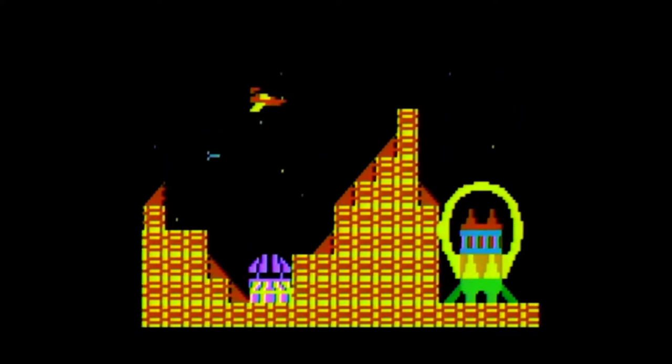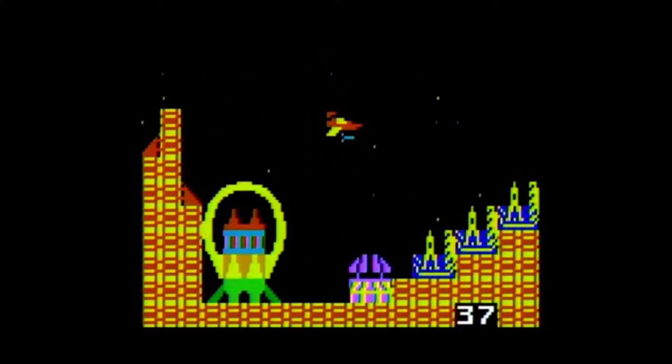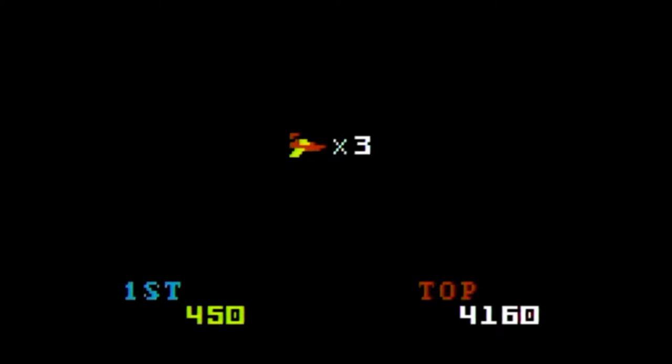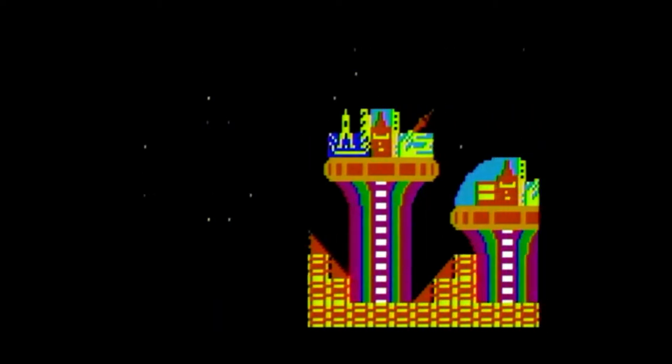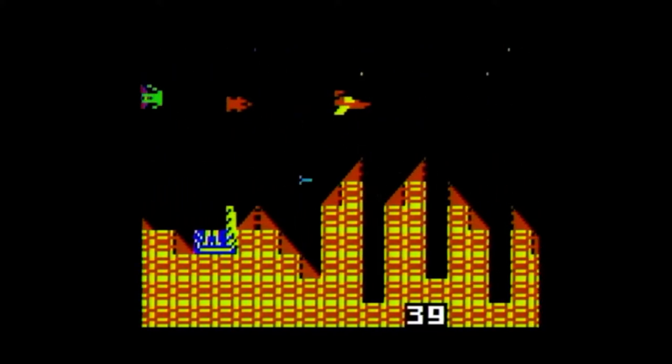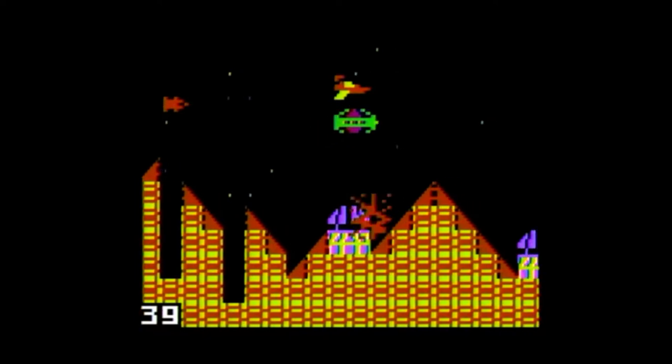These enemies are tough, especially the ones coming from behind your ship. One of the key differences between this and Scramble is that your ship in Cosmic Avenger has an unlimited fuel supply. The further you travel in the game, the battleground environment changes, throwing new challenges and hurdles your way.